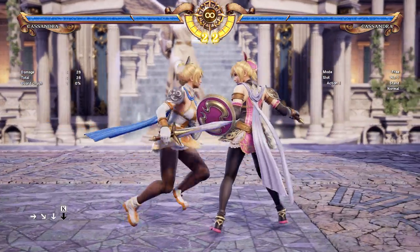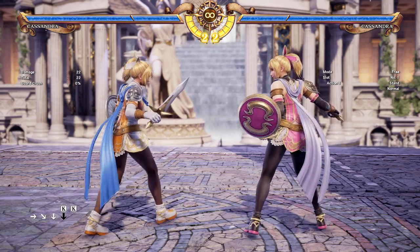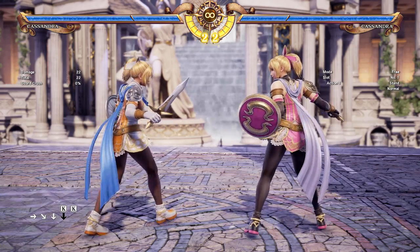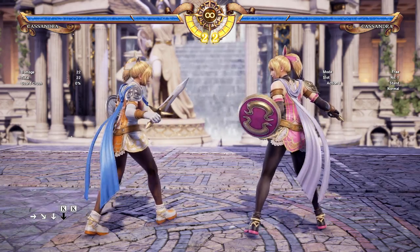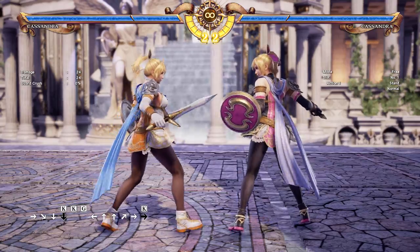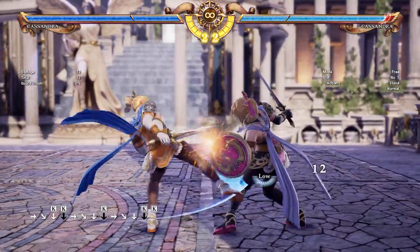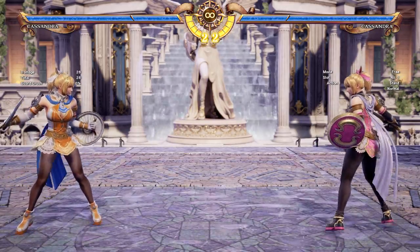This is also able to be set up on her 2-2 K K hold, which will put her in back turn. However, this is only a counter hit combo. So more often than not, you will not have the frame advantage to force this Back Turn B plus K, because usually people don't get counter hit by this at a higher level. But if you were to whiff punish with her 6-6 K, that is much more reliable. The 2-2 K K is still a very good string just to control people's movements, because it does start horizontal low and there is a mid variation.